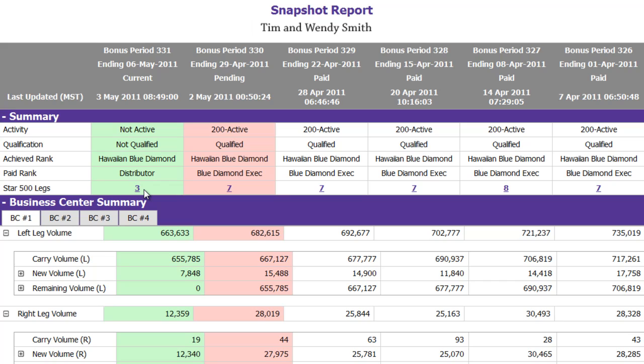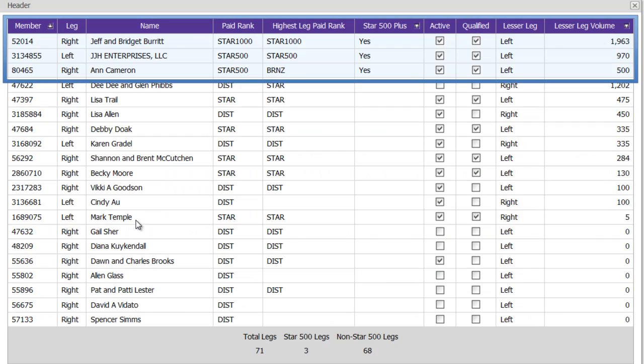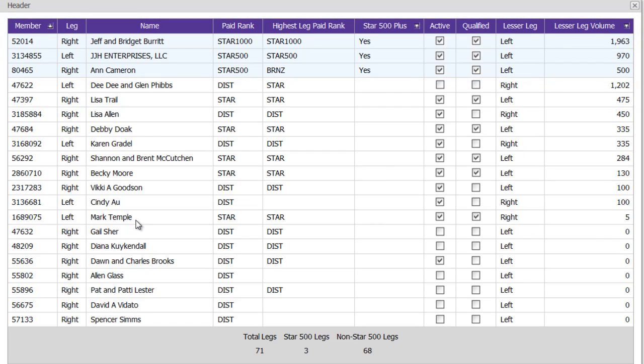Right now, you have three Star 500 legs. You can see them by clicking on this number here. The three that are qualified are highlighted in light blue. You can also see your left leg, right leg, and lesser leg volume.